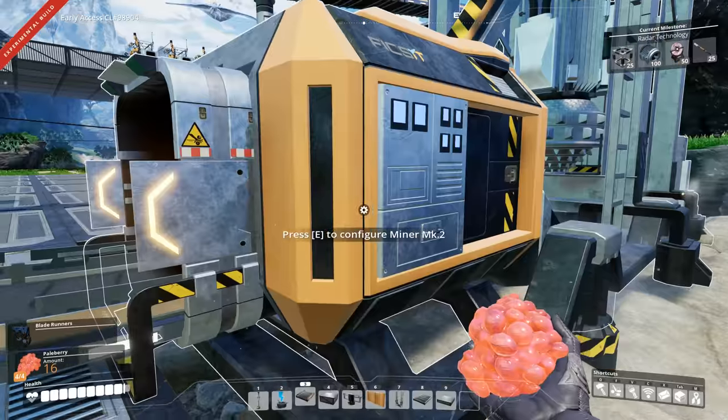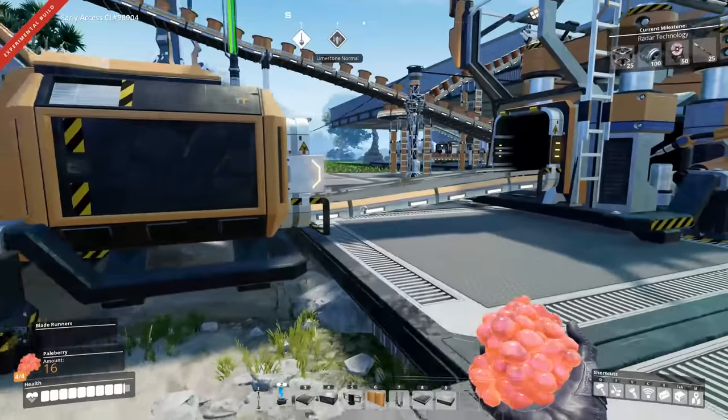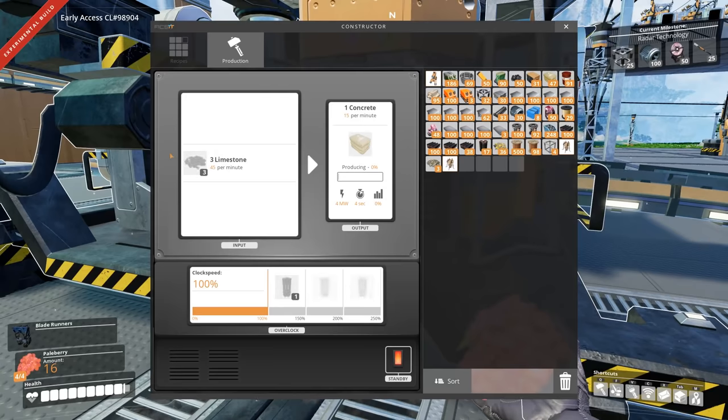No power — fair enough, that should be easy enough to sort out. We just need to connect this to here, and that will start up and start supplying this with more limestone than it can actually consume.